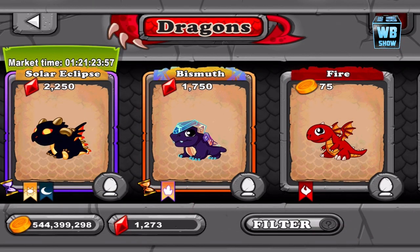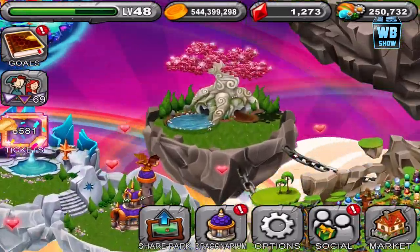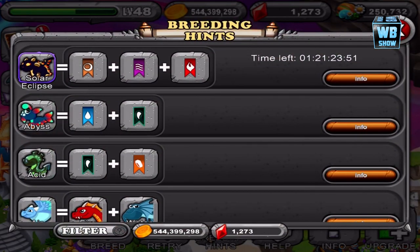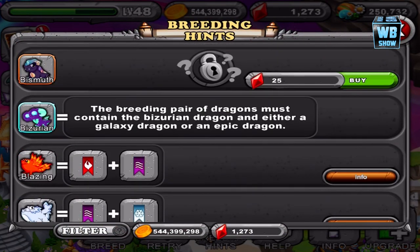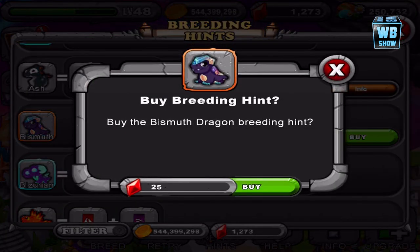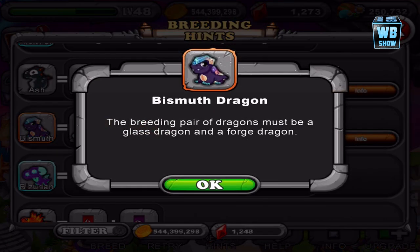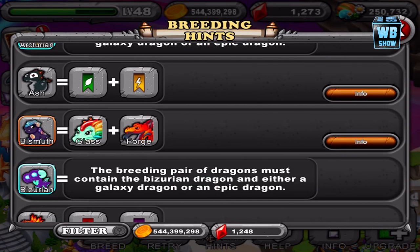But I checked it out — you could breed it if you want. Let me go down a bit. 25 gems to unlock it, to see what you need to use for the official combination to breed this dragon. You need the Gloss Dragon and the Ford Dragon. That's the combination — the Gloss Dragon and the Ford Dragon — and the breed time is 34 hours and 30 minutes.